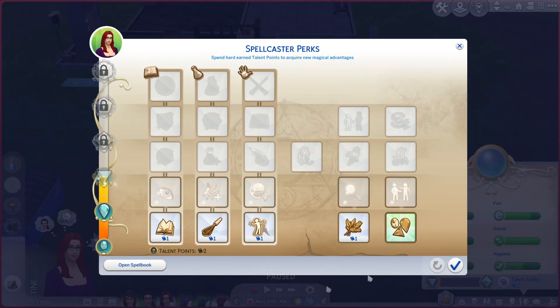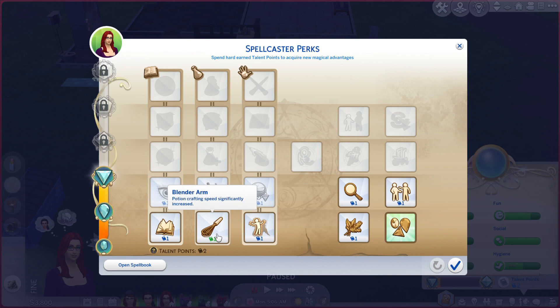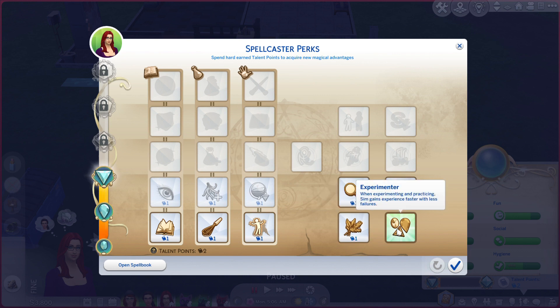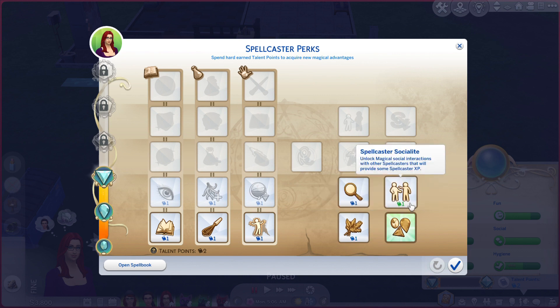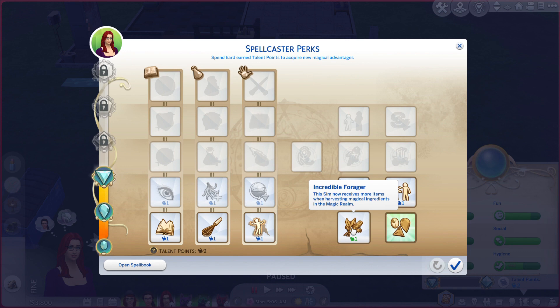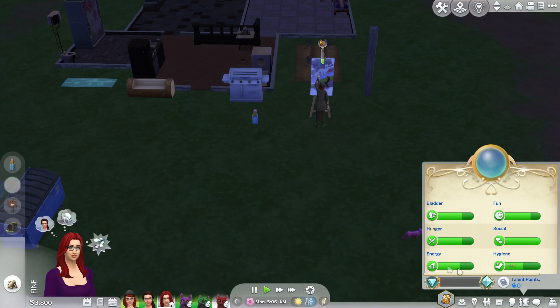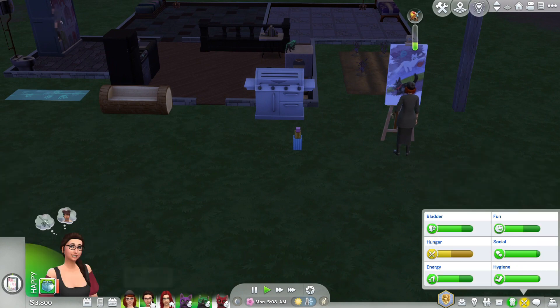Seraphine has a couple of talent points — good job! What should we get? Options include: Knowledge is Magic, Blender Arm, Discharge, Incredible Forager, Experimentus, Spellcaster Socialite, and Insightful Eye. I might do the reading one. And there's one where you can always see magical moats and collect them. I don't know exactly what that does but let's just do that anyway.